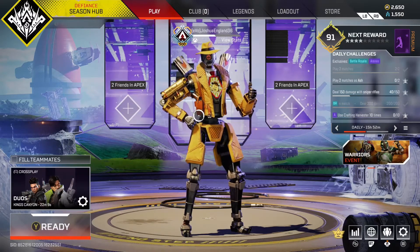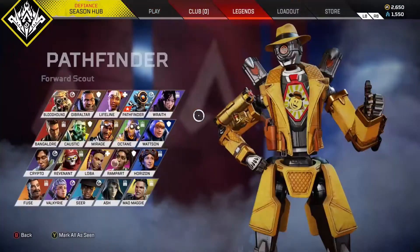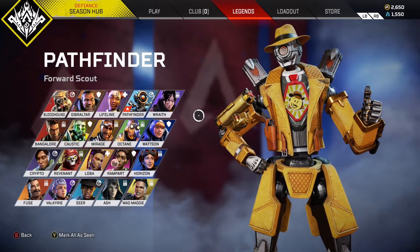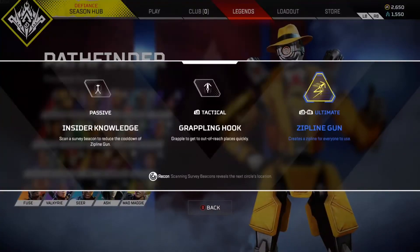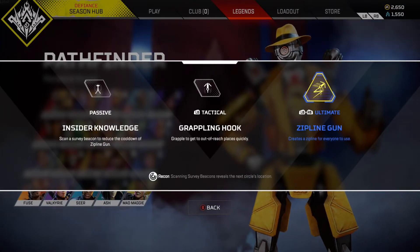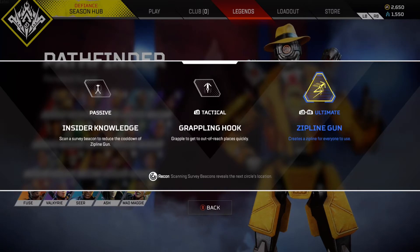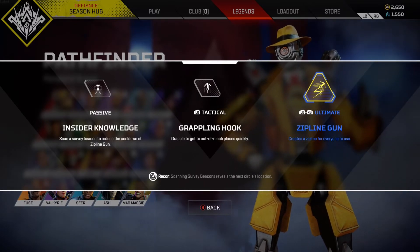Today's video is going to be on how to rework Pathfinder, because if we look currently on the Legends tab right now, you can see he is a Recon character, yet he doesn't really have any Recon abilities. He has a grappling hook, he has a Zipline gun, and you can scan the Survey Beacon to reduce the cooldown time on the Zipline. So there's nothing really there that's Recon based, it's just movement based, but yet he's still a Recon Legend.